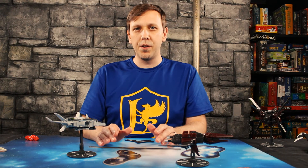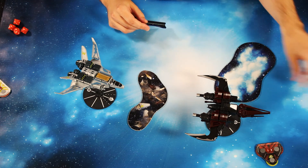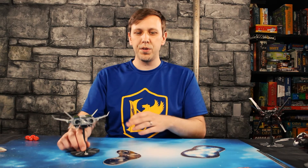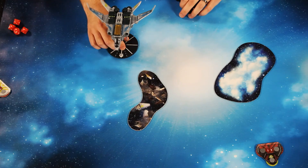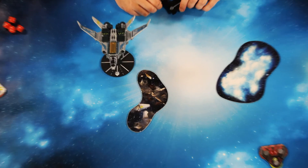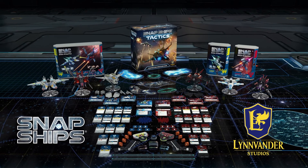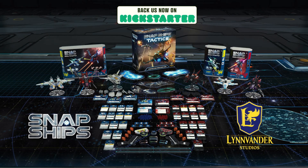You now know everything you need to start playing, with one cool twist: ships do not begin the game on the mat. On your first turn, you deploy them anywhere against your edge of the play mat before taking the first turn, giving you a chance to set up and changing the flow of battle. Thanks for checking out our how-to-play video and our Kickstarter for Snapships Tactics. You can see more information about this game — we have a full playthrough video of a 1v1, a two-versus-two cooperative scenario, and a streaming schedule where we'll be playing the game throughout the campaign and answering your questions.